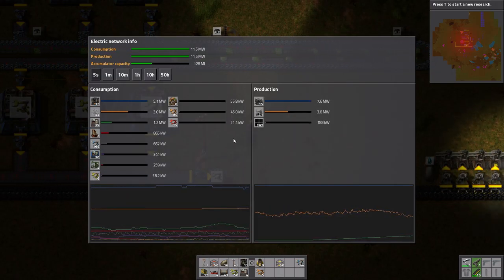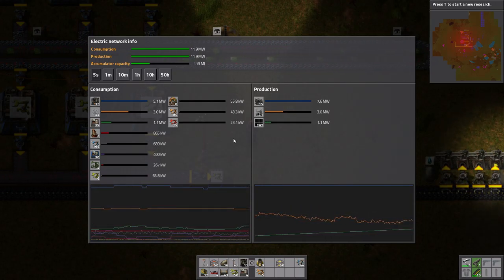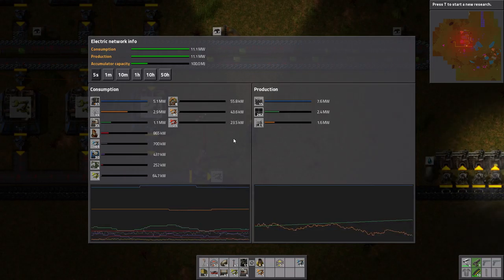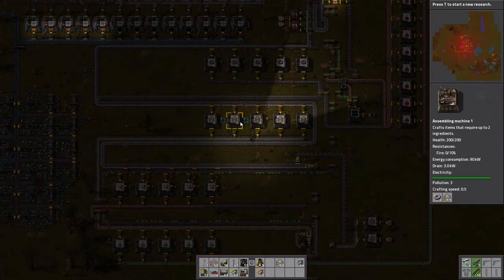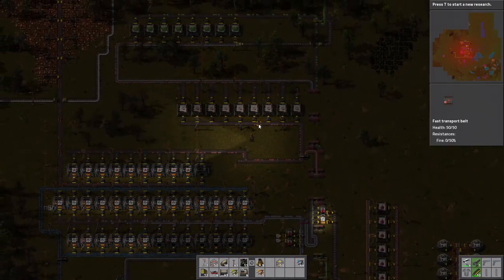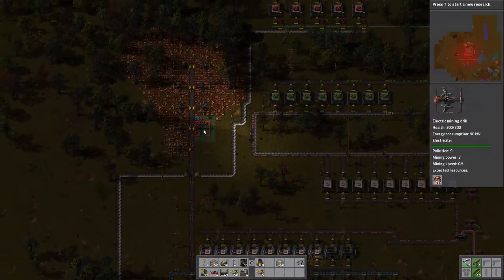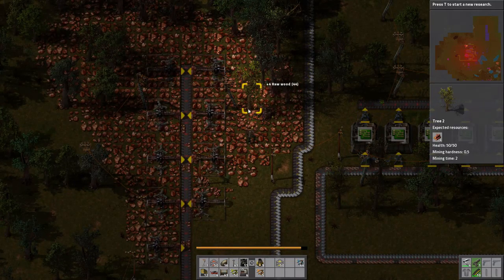So now the solar panels kick in. The steam needs to stay temporarily because it's just barely getting to the point. Now we're having continuous power overnight, which is great. So now we can really see where we're at. Iron is finally full. Copper, on the other hand, needs to have an upgrade in mining.